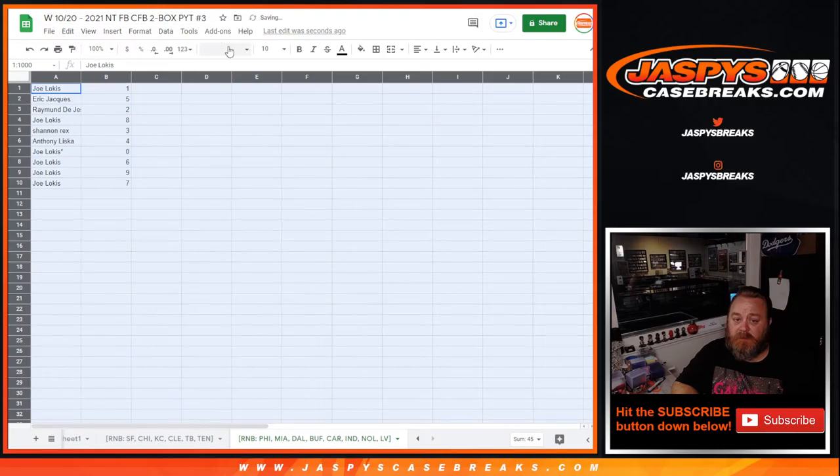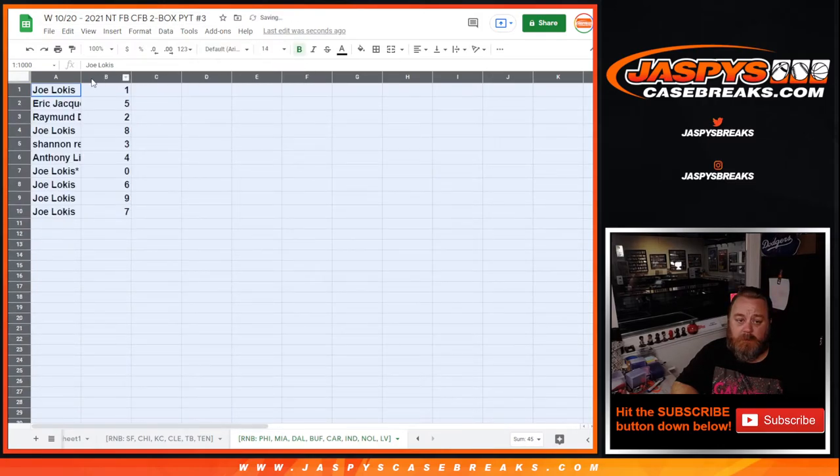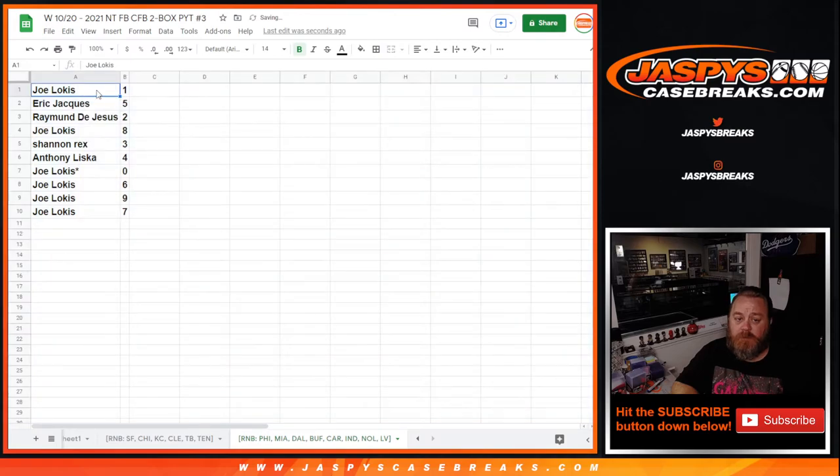And there you go — let's make this large enough for everybody to see. Joe Locus with one. Eric Jock, five. Raymond DeJesus, two. Joe Locus, eight. Shannon Rex, three. Anthony Liska, four. Joe Locus: zero, six, nine, and seven.